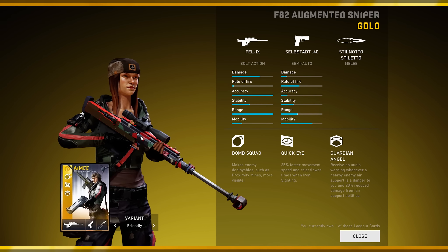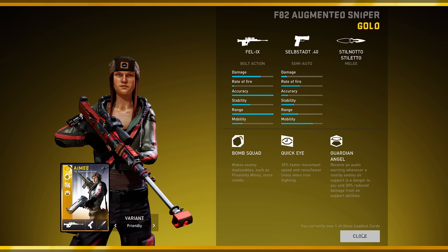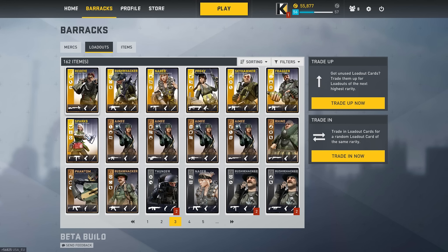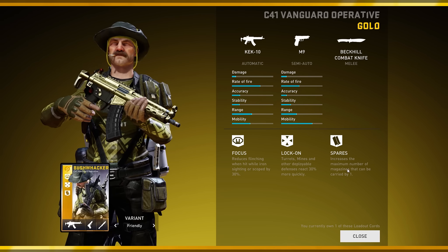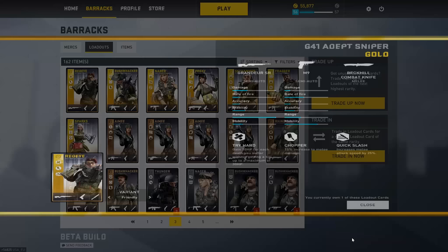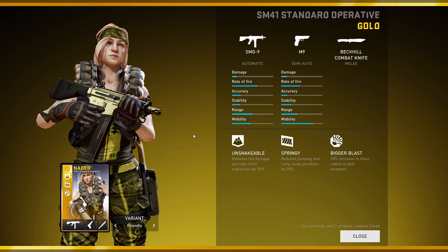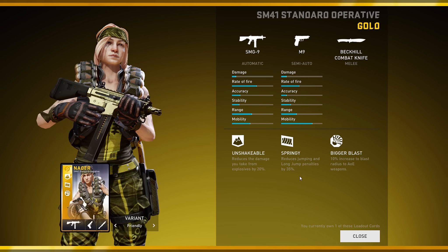Then we have our golds. This is actually not too bad of a Felix loadout — I kind of like the Felix over the PDP, which is weird because I'm not a huge bolt-action guy, but landing that one-shot headshot kill is very sexy. Here's an Arty card that I don't really use. Just a bunch of random golds — I'll probably trade up the majority. My favorite is this C41 — the best Bushwhacker card arguably, with Focus, Lock On, Spares, and the Kick 10. Then Red Eye again with another G41, good god. Nadir — took me a while to get this SM41. This is arguably her best loadout, or one of her best — the other one is the CR something that also has bigger blasts.